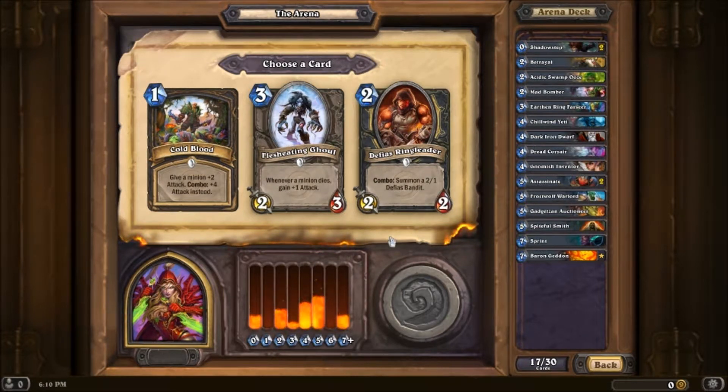I like the Defias Ringleader. I think it's a really good Rogue card — you get a 2/2 and a 2/1 for two mana. That's just great. You have to combo it, but it's not particularly hard to combo something, especially if you have a coin. You can just turn one this card — it's amazing. I really like Cold Blood though, but gotta take this.